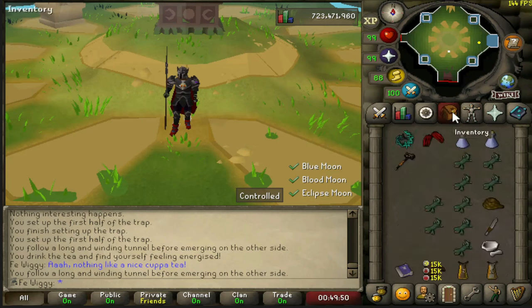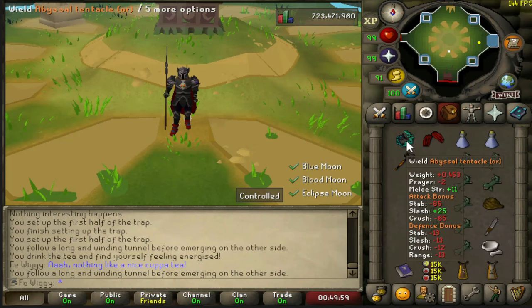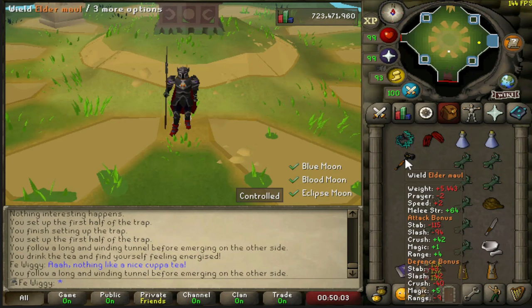I think you need Stab, Slash, and Crush weapons. So for Stab, I'm gonna use Sami Herstad. For Slash, I'm gonna use Abyssal Tentacle. And for Crush, I'm gonna use Elder Maul.